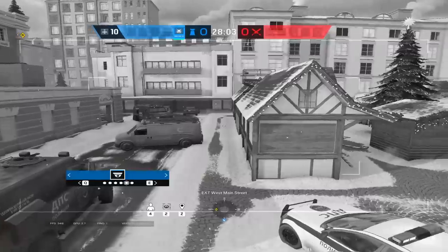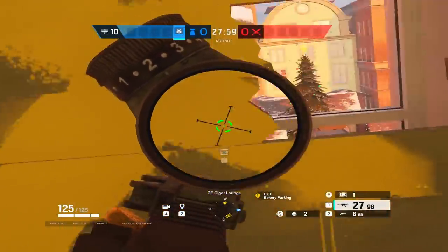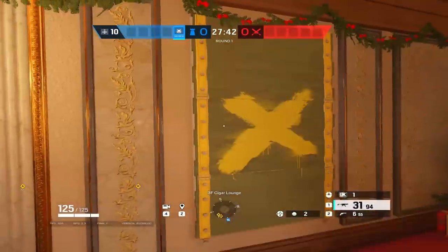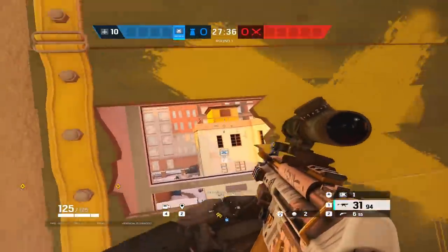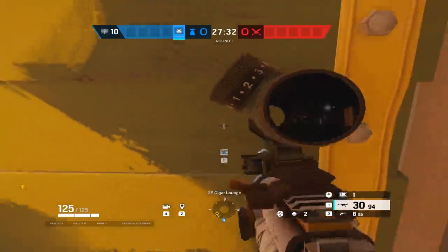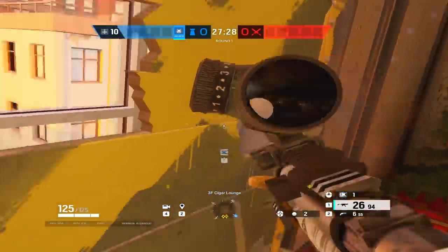Tip number eleven: learn to quickly peek barricaded windows without breaking the glass. Either shoot a side panel at an angle or melee the barricade at the perfect distance to avoid breaking the glass. Attackers will have minimal warning that the window is broken, which will lead to free kills. You can also shoot the glass through the barricaded window to shatter it and make it harder for enemies to see your head popping through.